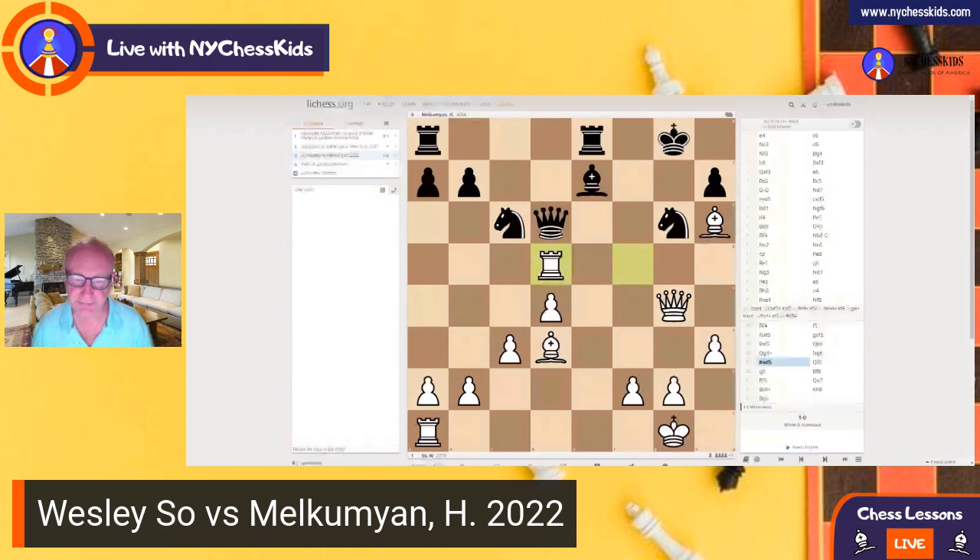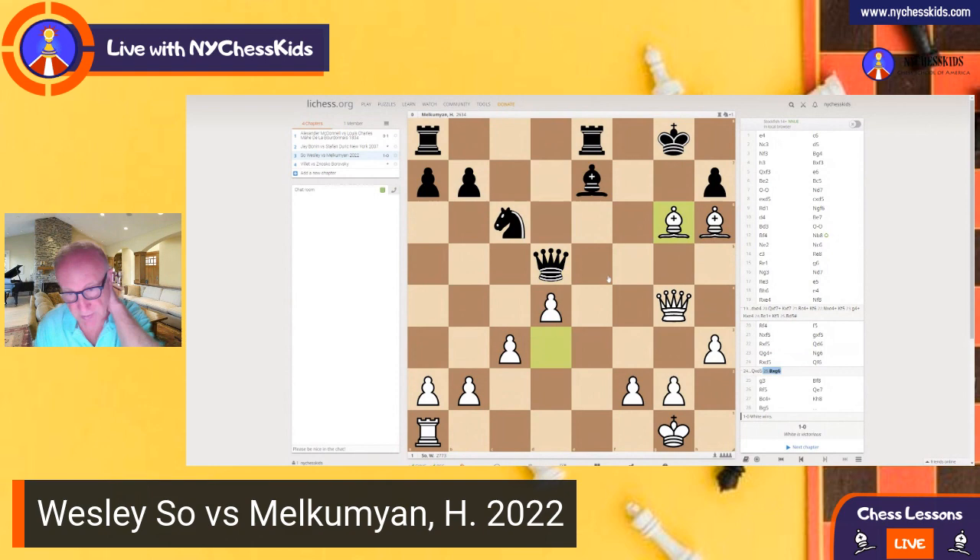Queen D6, Queen G4 check. And here, another beautiful move: D5. Look at this sacrifice. If Queen takes, then Bishop G6. And what are we going to do? There's a discovered check — like Bishop E4, Bishop E8. A lot of different moves: Bishop H7 and Queen D7 — checkmate. You cannot take because here it's checkmate.